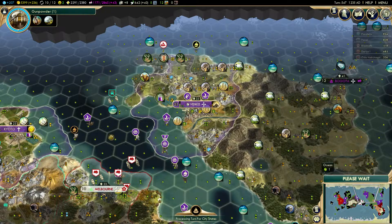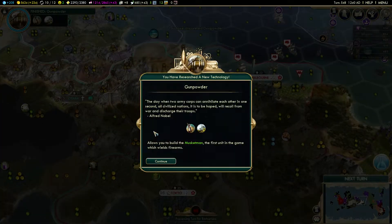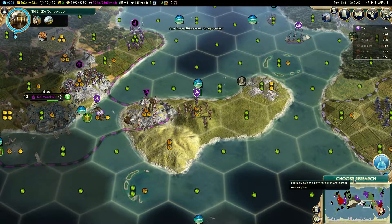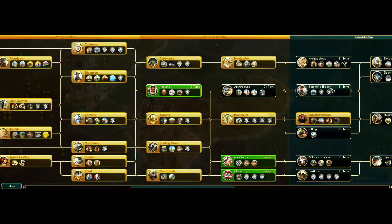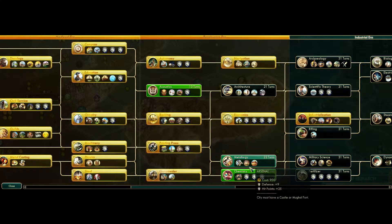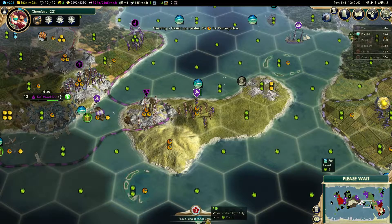Pathfinder — that's a special unit from the Shoshone I guess. Unfortunately they also have musketmen, which is a problem. Normally I would go toward Scientific Theory but we want the cannons I think. Let's get the cannons.